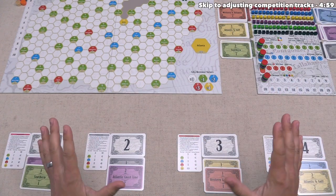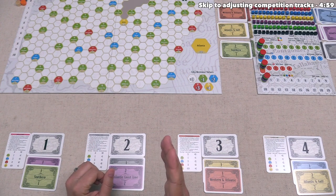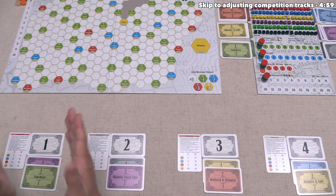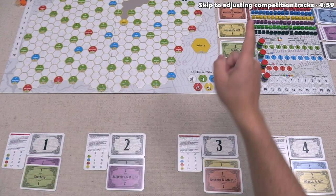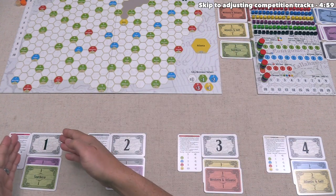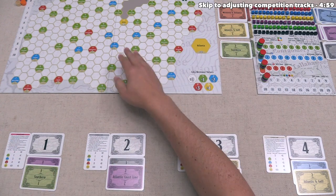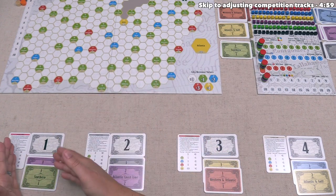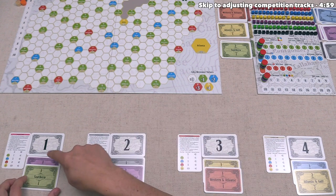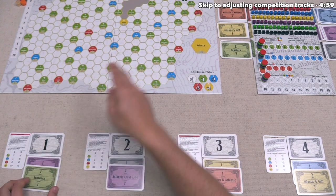Setup is complete and we can now start playing the game. We will go in player order according to these number cards, so we get to go first. On a player's turn, they always take one cube from the leftmost side of this board that matches one of the railroad companies they have at least one stock in, and they place that cube out onto the board. If you have a legal cube to take, then you must take one of them, so we are going to place either a purple cube or a green cube onto the board.